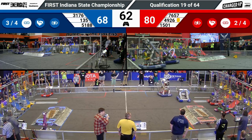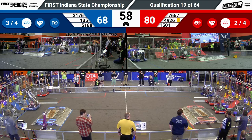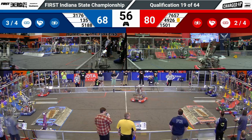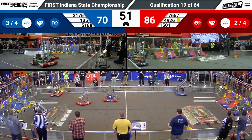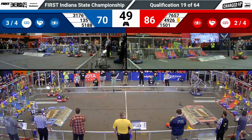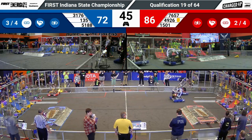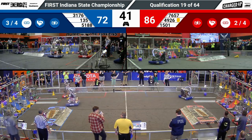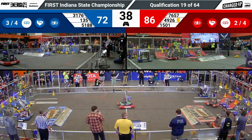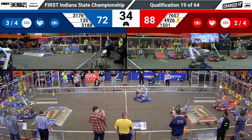Blue Alliance is keeping up pretty well, even though unfortunately Classified Robotics is having some issues connecting to the field. Their partners, 3176 Purple Precision and 135 are trying to keep up the pace with Red, who has three robots that are fully functioning. Red Alliance leading by 14 points, 76-57. Lining up and pushing a cone into a low node for the Red Alliance. Blue, even though they're trailing, they do have three links, now four.